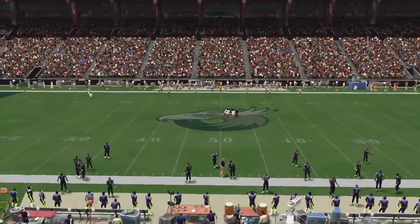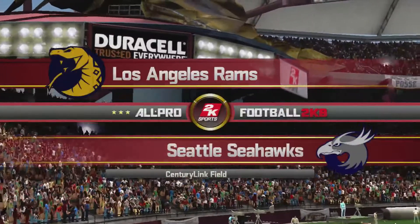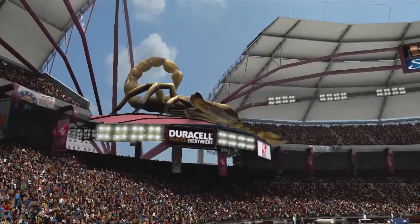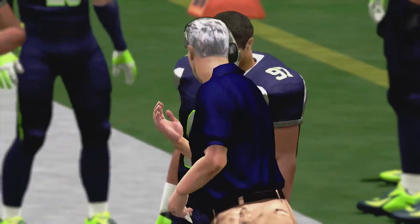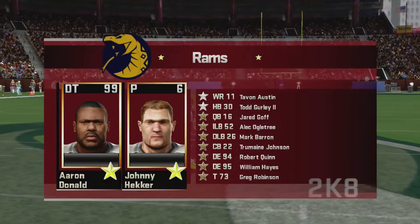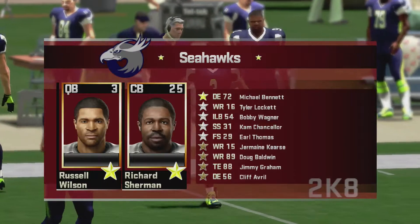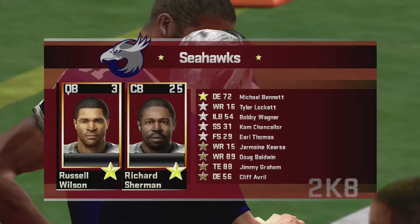First off, the logo is pretty standard. This is the home field — the stadium I picked for them is Scorpion's Field. There's Pete Carroll. The Rams got two gold, two silver, the rest bronze.